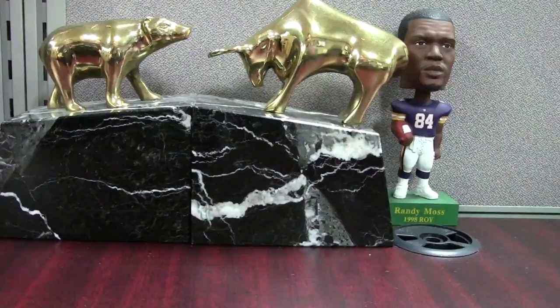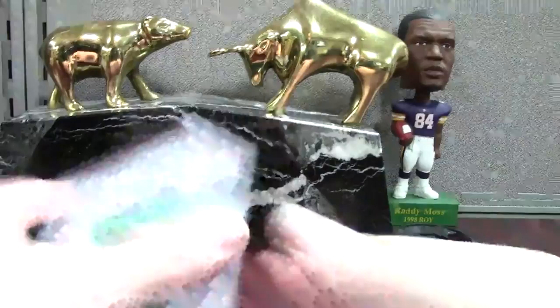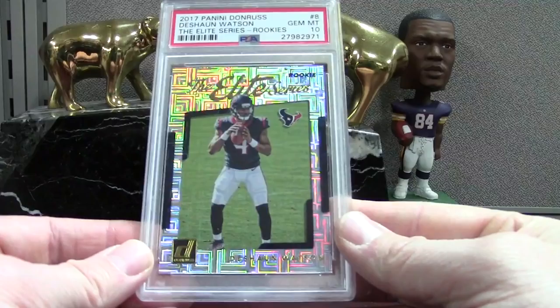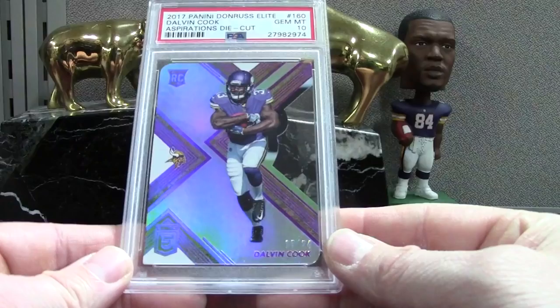Okay, some cool ones in this box. We have the Elite Series — these cards don't have a lot of value but they just look really cool, kind of brings you back to that early 90s Donruss. Deshaun Watson PSA 10 on that one. We have a Dalvin Cook Elite Pink, Aspirations numbered to 24 — PSA 10. This is a really cool card because the patch is sweet and it got a 10 — the Fournet Certified Blue numbered to 50 — PSA 10.